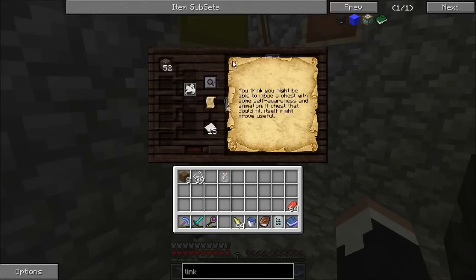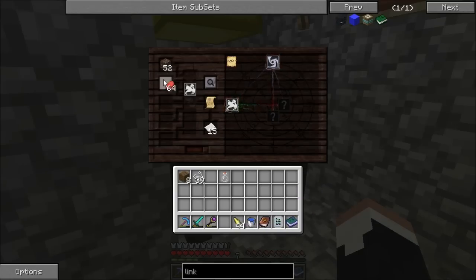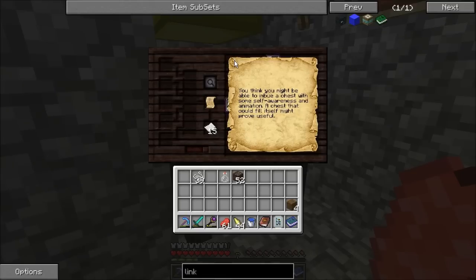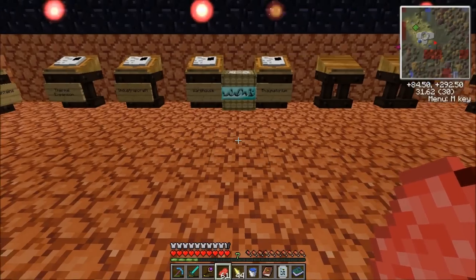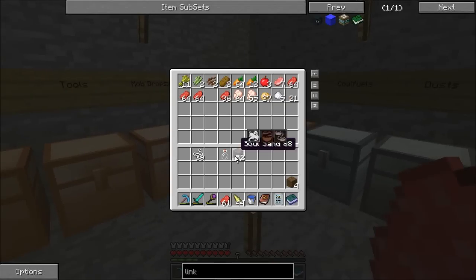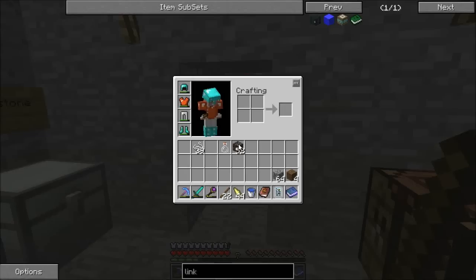You think you might be able to imbue a chest with some self-awareness and animation. A chest that could fill itself might prove useful. So let's try the Hungry thing. Nope, guess that was too literal. It's not wood either. If we're dealing with animation, then Imperitus probably has something to do with it. I've discovered a good source of that is levers.